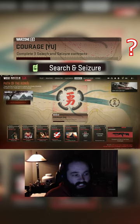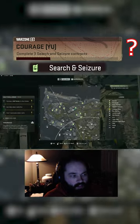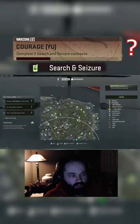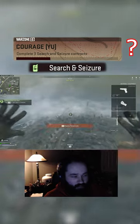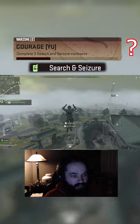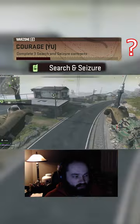Alright, here's a quick video on the easiest way to get three Search and Seizure contracts done for the Courage Challenge to get the Drossbow. You're going to want to find the marker on the map. There's only like two spawns per Resurgence map, so it's going to be kind of hot. Do this in solos, because it's probably the easiest.